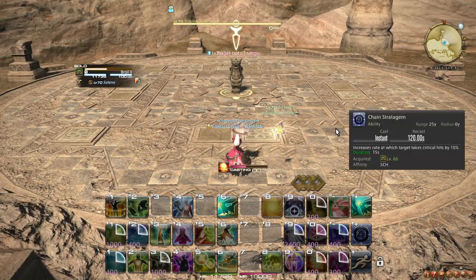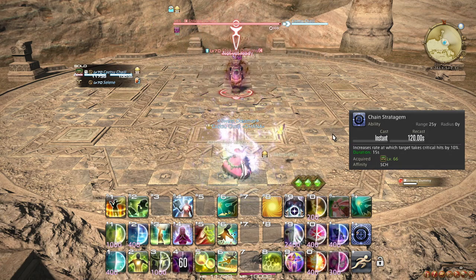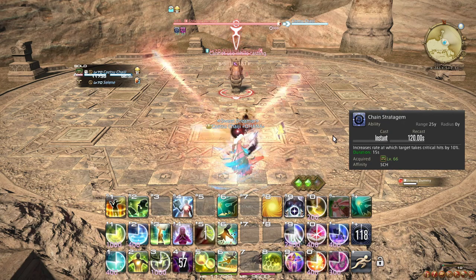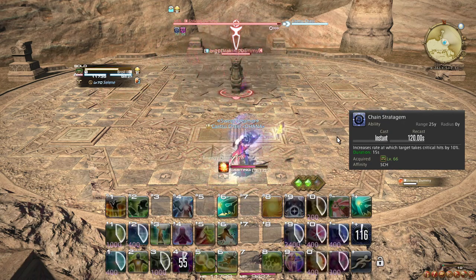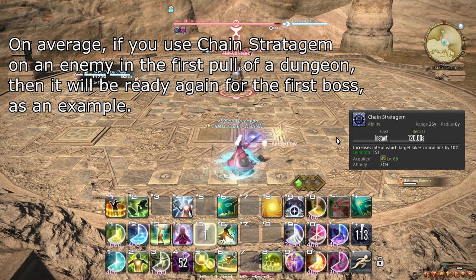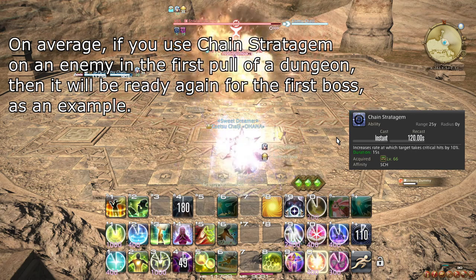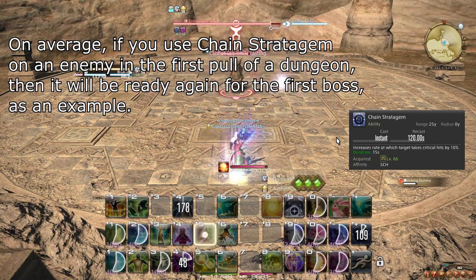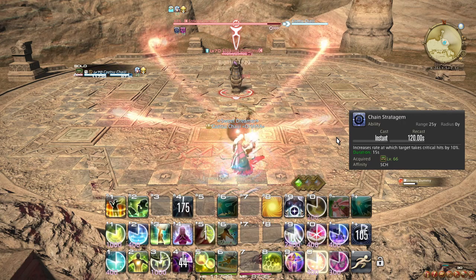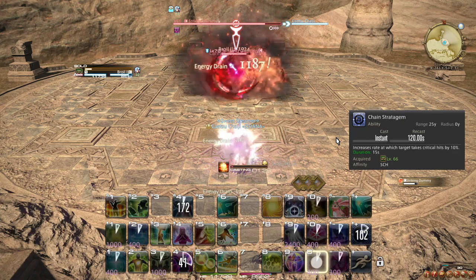At level 66, you learn the ability Chain Stratagem, which is a raid cooldown that you apply to one enemy that improves the critical hit chance of everyone attacking the target. You should use this ability as close to on cooldown as you can. Apply it to the healthiest target in a pack of enemies, or use it on a boss. Keep in mind that if there is another Scholar present, this effect will not stack, so try to avoid using it at the same time. In a boss fight, it may be worth considering if the boss is about to become unattackable, in which case it may be better to save this cooldown for after they return.